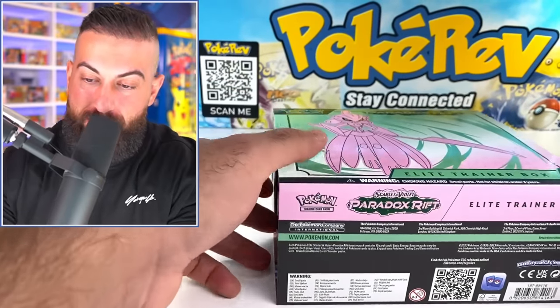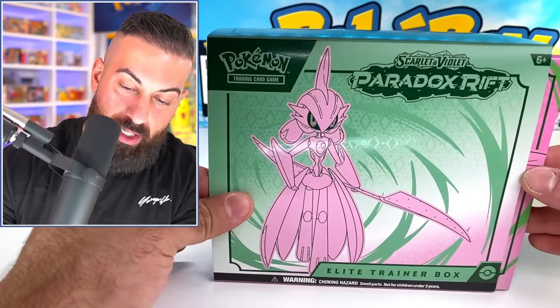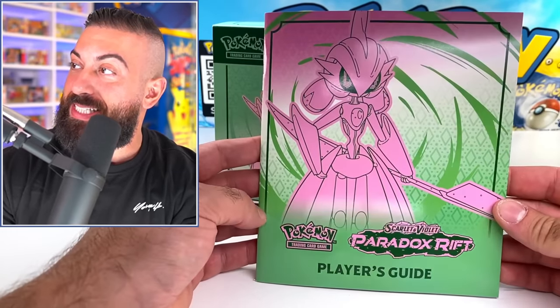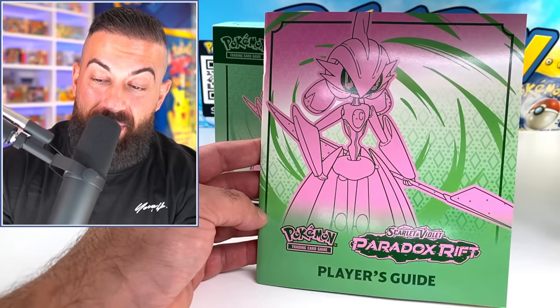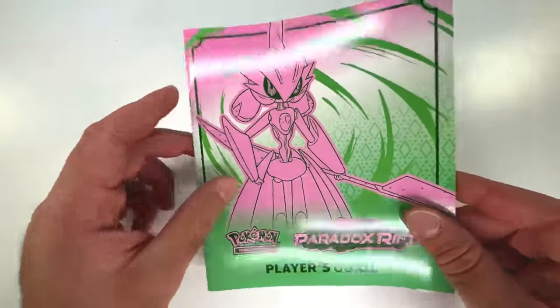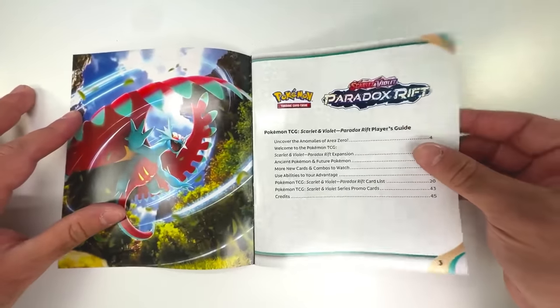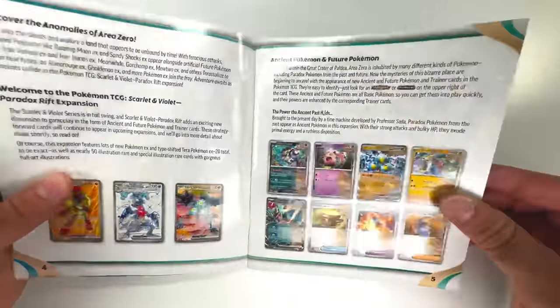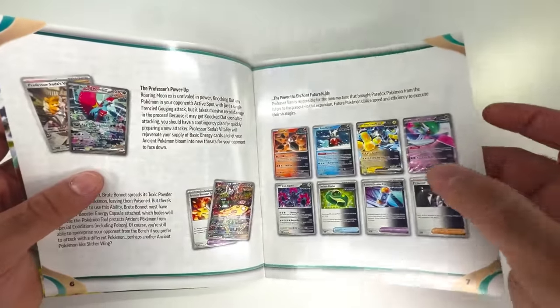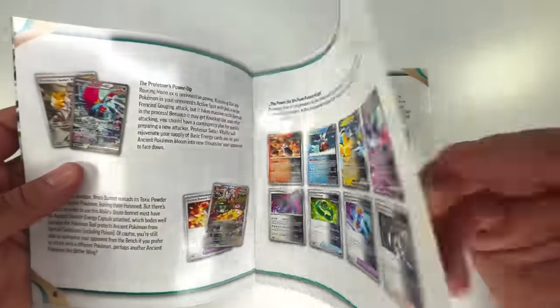Probably one of the best products you're going to find for Paradox Rift is going to be these ETBs. We haven't even looked at the set list yet at all — let's check it out with this player's guide. We got the pinks and greens on here, the colors look really cool. We got Roaring Moon as well so this is Paradox Rift. There's future and ancient cards in here as well that look really cool — you can see the difference there.